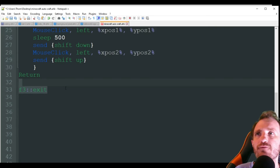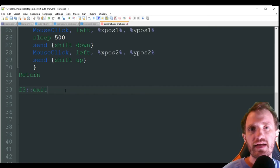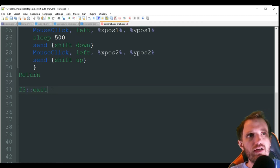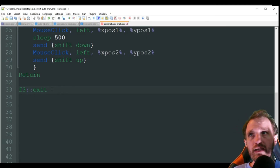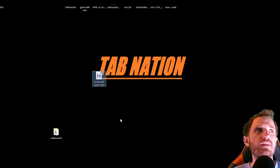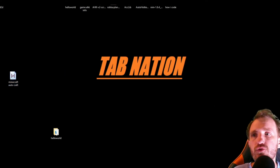I also added that pressing F3 exits and closes the script out. Maybe you're done playing Minecraft or whatever — it's just a fast way to close the script versus going down to your taskbar, clicking that arrow, and right clicking on the AutoHotkey script, which will be a white icon. It will show up on your bar as a green icon, just like that but with a green background instead.